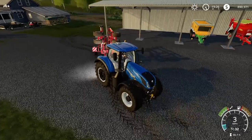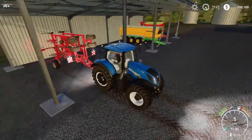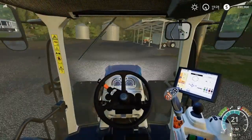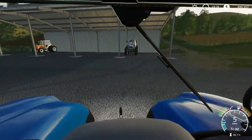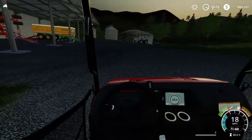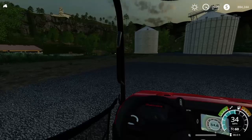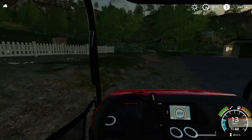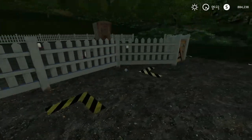Let's go ahead and back this thing up here, park the New Holland up, then grab the Mahindra Retriever and head over to the store to use our little telehandler to load some chicken feed. First we're going to go buy some chickens — let's head over to the chicken coop. We're going to buy a lot of chickens. We have $880,000 so we can spend a lot. Chickens are not very high maintenance in this game — you pretty much just buy them, feed them every now and then, and that's about it.